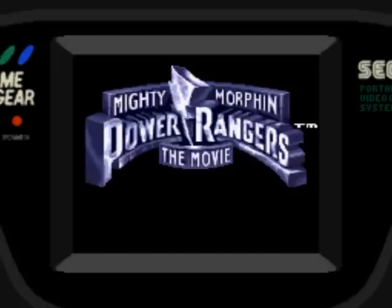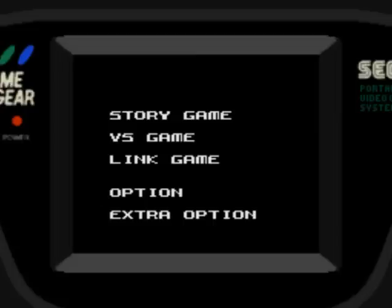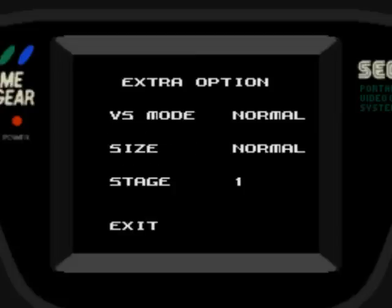Up, down, left, right, up, up, down, down. Well, it's not really something you have to know, but this gives you the extra option. If you do that, your versus mode goes from normal to dream. I don't really understand what dream is, but I guess versus mode is probably multiplayer, or just nothing related to the story. And if you go to size, it can actually make your character its normal size or very large.